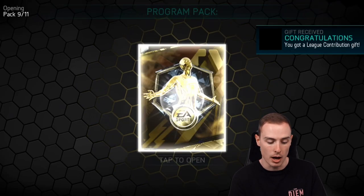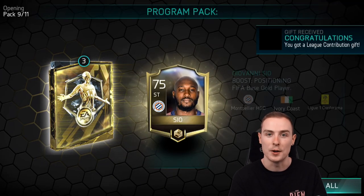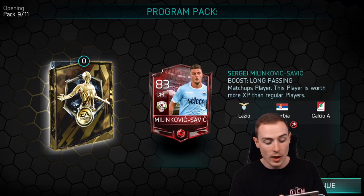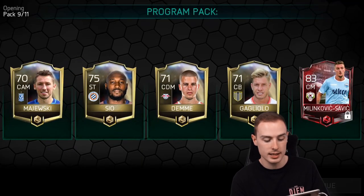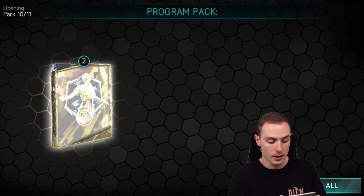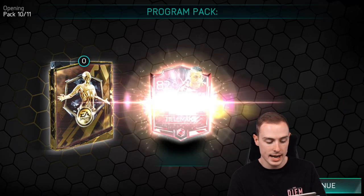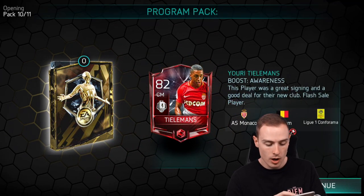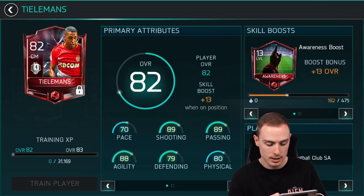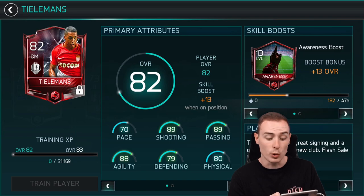Coming towards the end of our first bundle. Pack nine, we're getting a Savage — Serbian, 83-rated centre mid. His card on console is absolutely OP. Pack ten, we're getting Talimans — it is a flash sale. I was a bit confused at the beginning of the intro but I was correct. My FIFA knowledge is on point today!